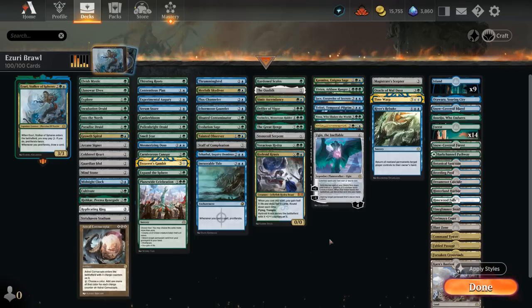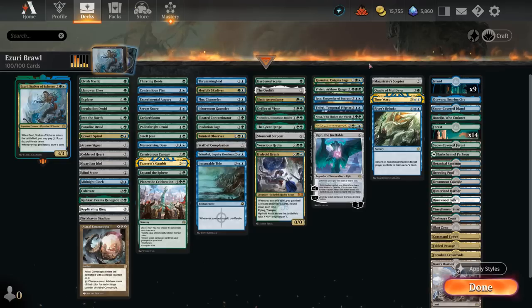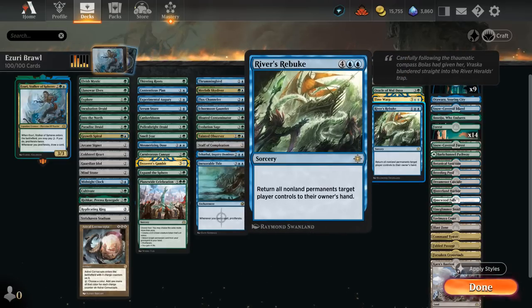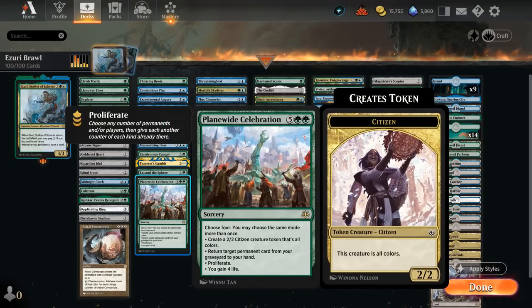We've got a few planeswalkers as well, since loyalty counters work very well with proliferate. Kasmina can plus-two to scry, make fractal tokens with +1/+1 counter synergy, and her minus-eight can potentially search for an instant or sorcery and cast it for free — potentially finding a Time Warp or a River's Rebuke, which are among our powerful individual cards: Rebuke bounces all the opponent's stuff, and Time Warp takes an extra turn.